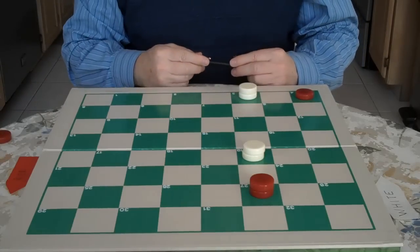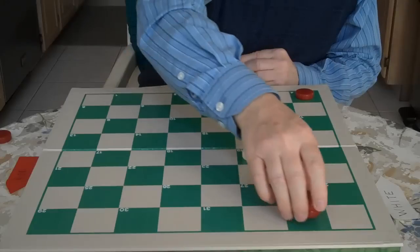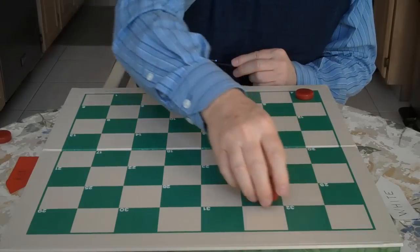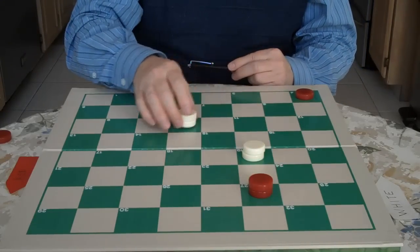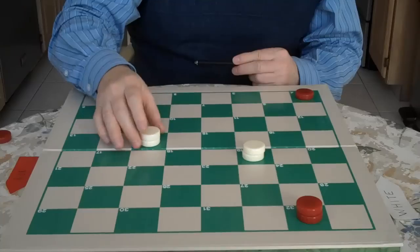So now you have to do your second step — you've got your king. Red goes here, you come out. You're going to use a little psychology on this. Red goes here, you come out. Red goes here — it doesn't matter if he's going back and forth; you're going to make the same moves.